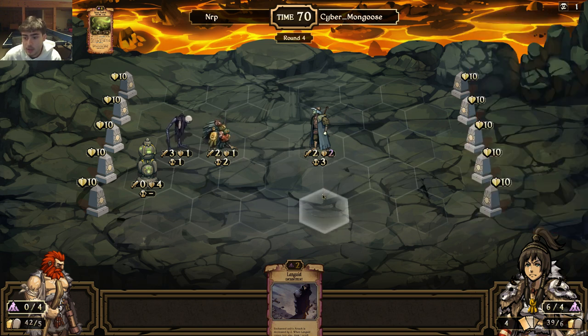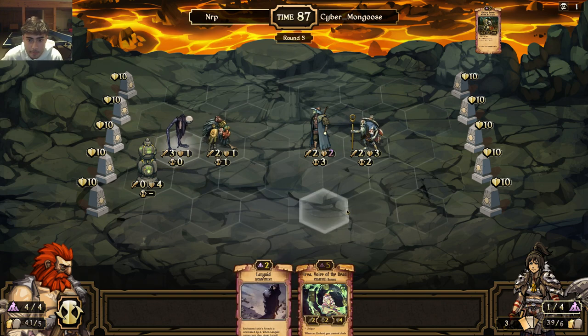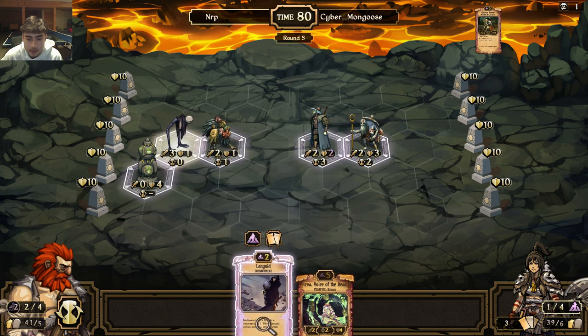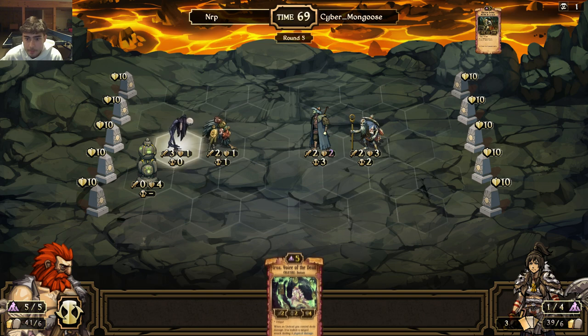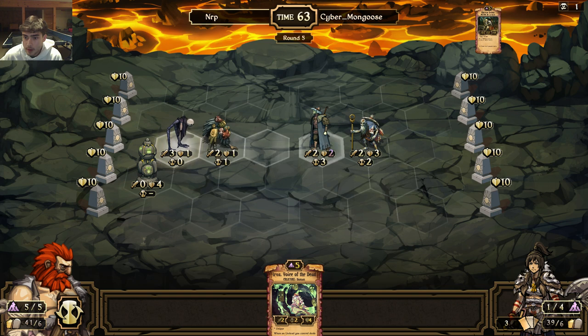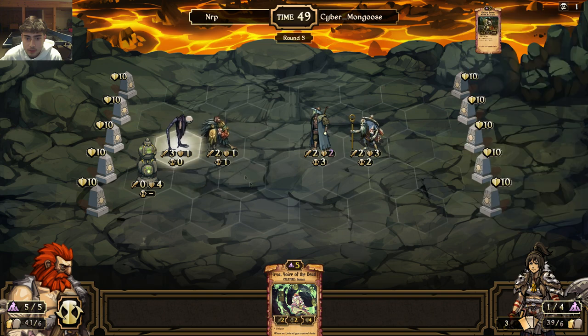I really want to get some creatures on the board. Halls of Elmlasa or a witch doctor is what I'm expecting. Okay, that's a pretty good top deck - I'm going to get rid of the Languid. It's a great card, but when you have to get rid of something to play an Irva on turn five, that's what you got to do with undead YOLO decay. I want to do a lot of idle damage with this deck. I'd rather kill units before witch doctor is out. There's no way I can kill both.